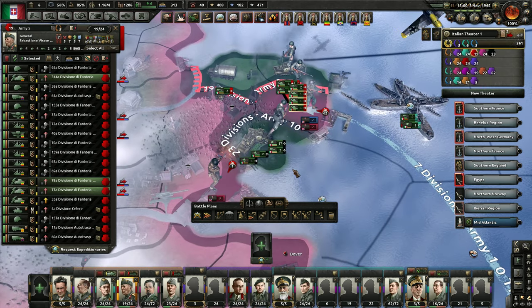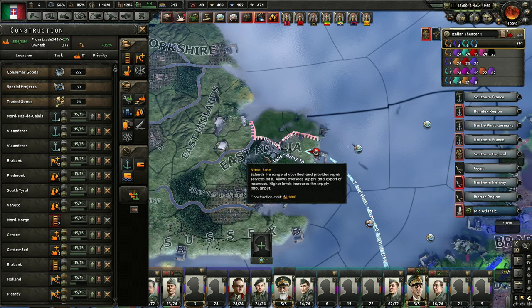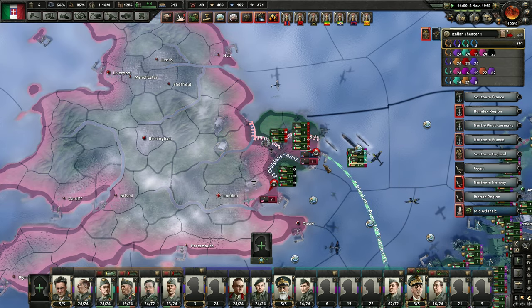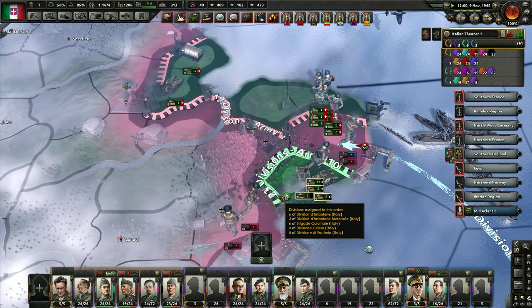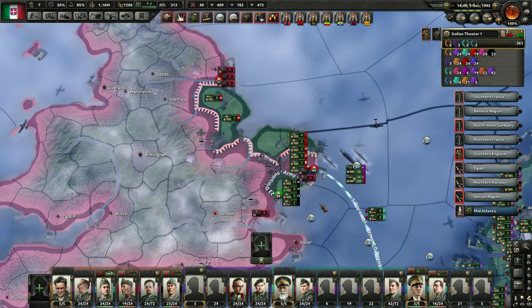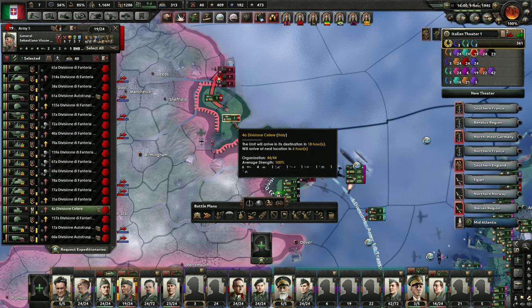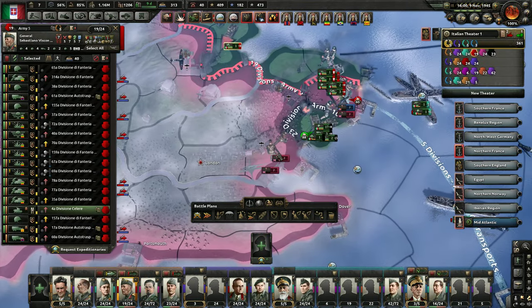We're currently losing. Let's try and build the dockyard so I can get the rest of my forces over - probably not going to work too well. Look at just the massive amount of territory that we can actually take. I think we take right here rather than over the river.